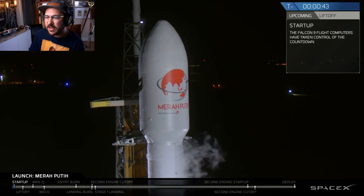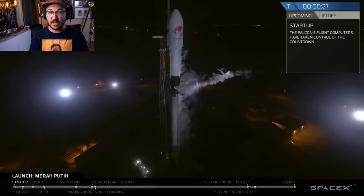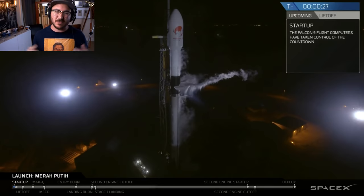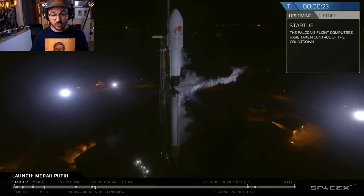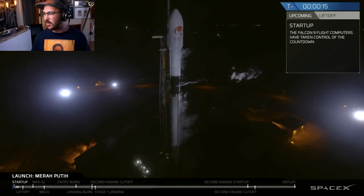DM-1 was pushed back until November — do I think it'll actually happen then? With any of the demonstration missions for Crew Dragon or CST-100 Starliner, I don't know. Patience, because there's so much certification. NASA is being extremely conservative about putting humans back on these vehicles. They want everything to be perfect, which we all want too.